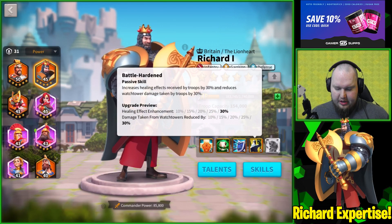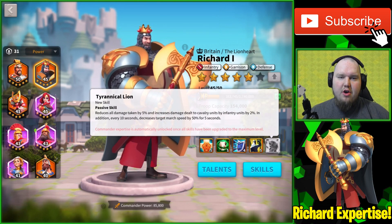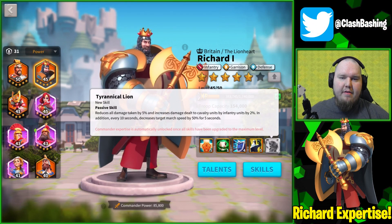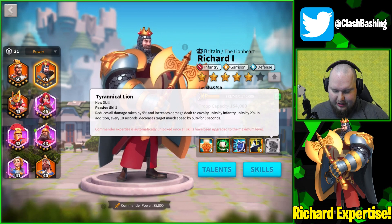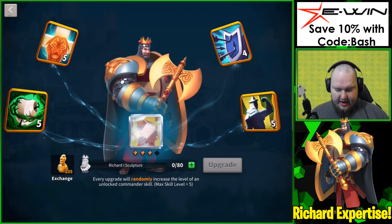We also have the healing effect enhancement where you get an extra 30% healing and reduces watchtower damage taken by troops by 30%. His expertise reduces all damage taken by 5% and increases all damage dealt to cavalry units by 2%. In addition, every 10 seconds it decreases the target's march speed by 50% for five seconds.